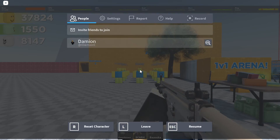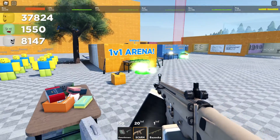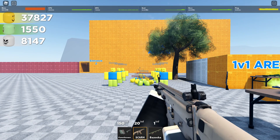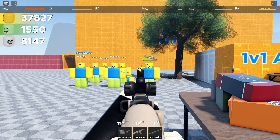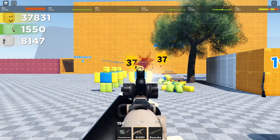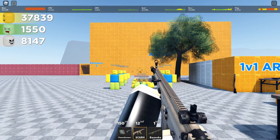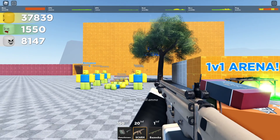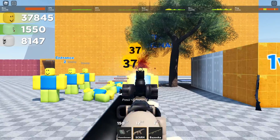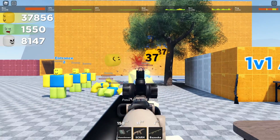Next up is the Scar H. It doesn't have an inspect animation sadly, but as you've seen in the 1v1 arena, it's not the best. It's good — it does 37 headshot, 19 body, 16 leg. It runs ammo extremely fast and has a slow reload time. There are of course better options for weapons than just this.